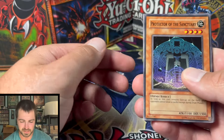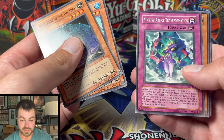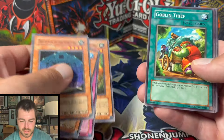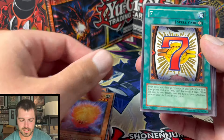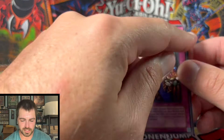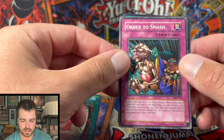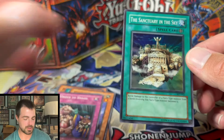Alright, we have Protector of the Sanctuary, Mermaid Knight, Ninjitsu Art of Transformation, Arcane Archer of the Forest, Goblin Thief, 2,000 Needles, Lucky 7. We definitely have a hollow — you can just tell by the border how dark it is. Look at the difference in the border. And the Sanctuary in the Sky — probably one of the better supers to pull, honestly.